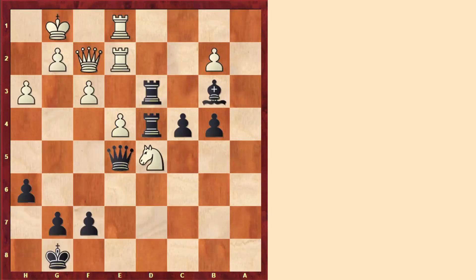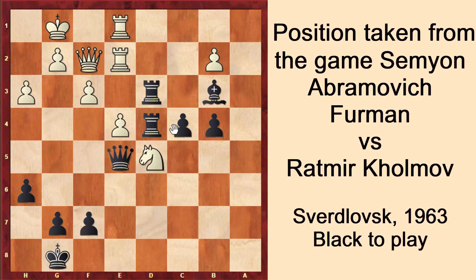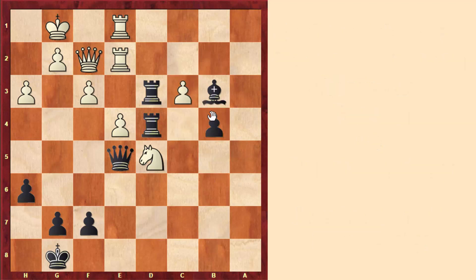One of the ideas of pawn majorities is to create a passed pawn. In this position we see that the material is equal, but black has 2 pawns on the queen side, and here after the move c3 — and after taking and taking — black will get a passed pawn. And if black manages to promote it, black will get an extra piece and attack white's king.